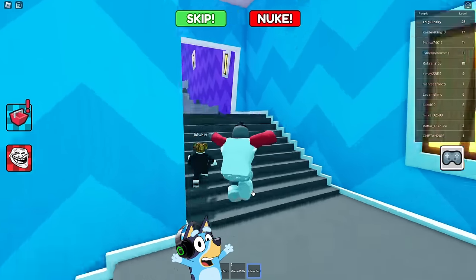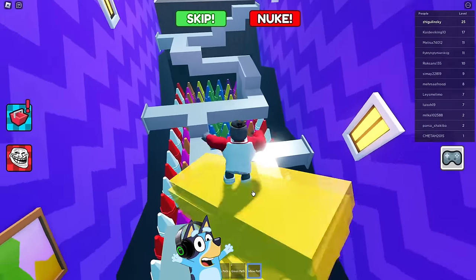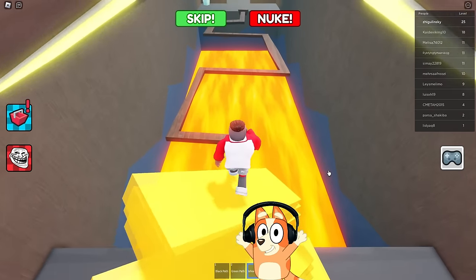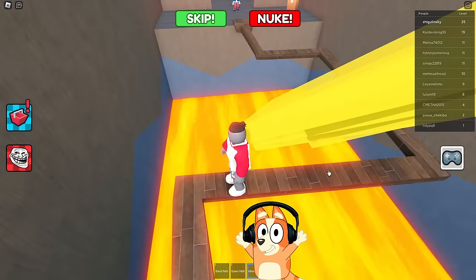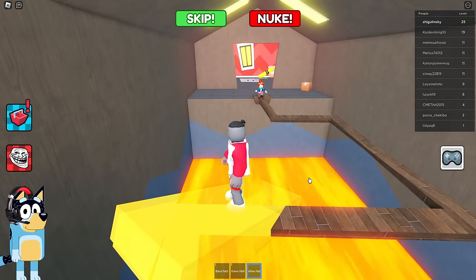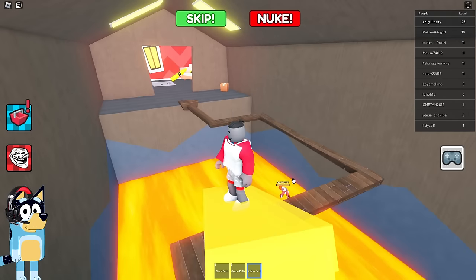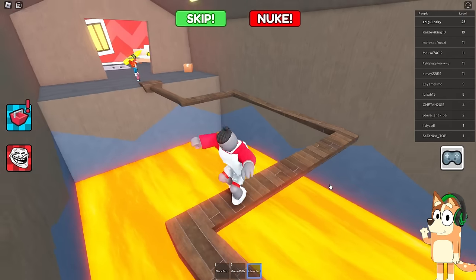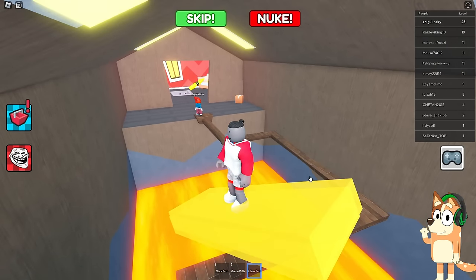They somehow managed to get inside. I'm not ready to give up — I will interfere with them until they fall down. Let's choose the most convenient position where we will block their path. It looks like she managed without us. Well, it was quite a fun and interesting game, but it's a shame that it turned out to be so short. Now let's move on to the next game.